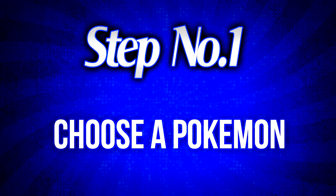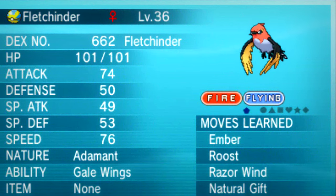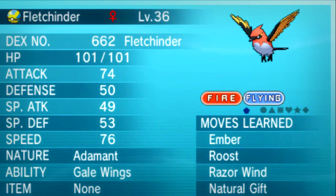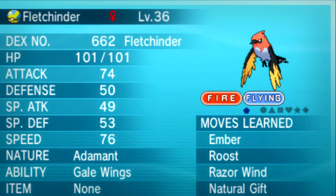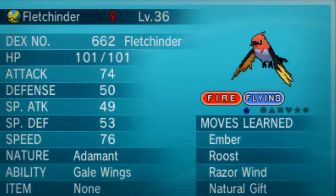Listen closely as I tell you the steps for getting a flawless Pokemon with Max IVs in multiple stats. Choose a Pokemon of your choice which you wish to breed. For this video I will be using a Fletchinder which has Gale Wings and is Adamant nature — I caught this one in Friend Safari. At the end, I would like a Fletchling with 5 Max IVs so that I can get a flawless Gale Wings Talonflame.